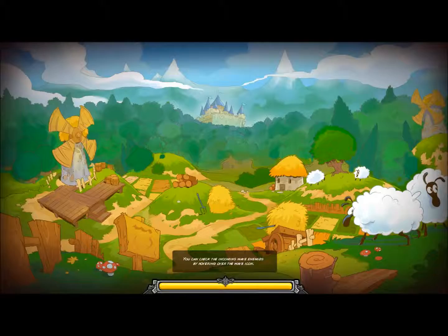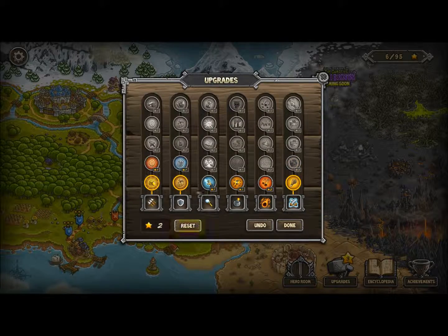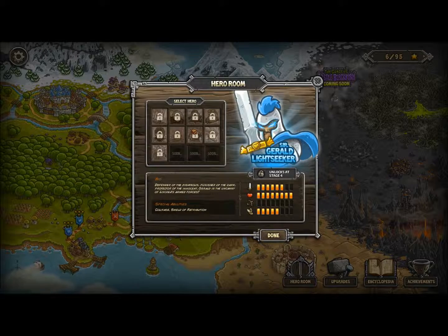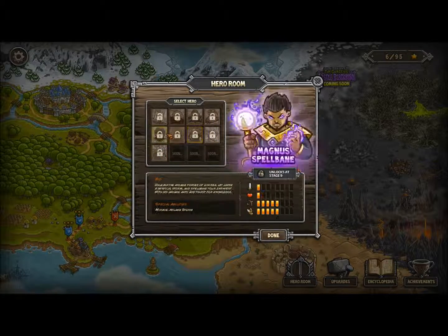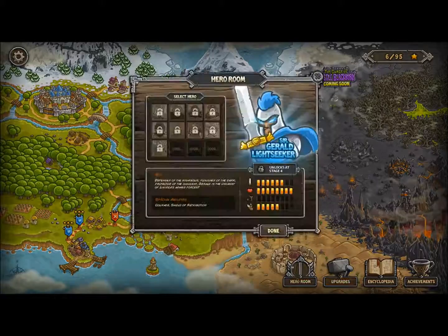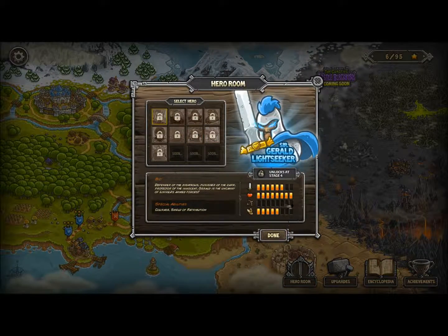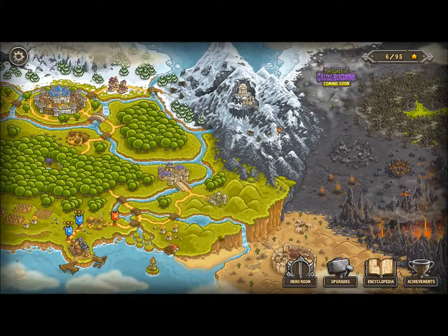Another three stars to spend. Curse of Castle Blackburn, coming soon — and I believe there's also a couple more levels. The whole map is accessible. You can also go to the hero room and unlock heroes. Complete campaign stages unlock them: stage 12, 9, 8, 6, 4. The heroes work kind of like the troops except they're obviously a lot better. You can see their stats: melee, health, range, and speed. We'll see how they work next time.